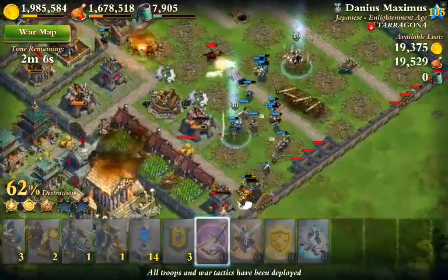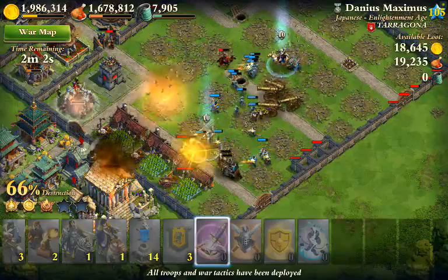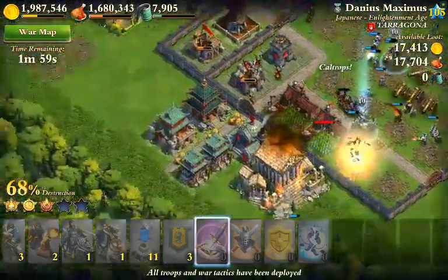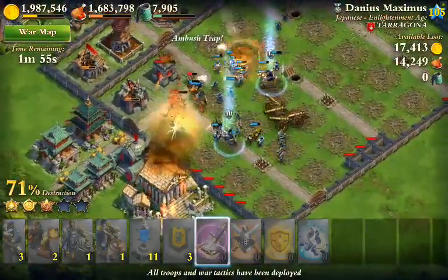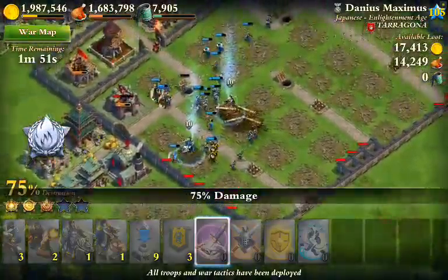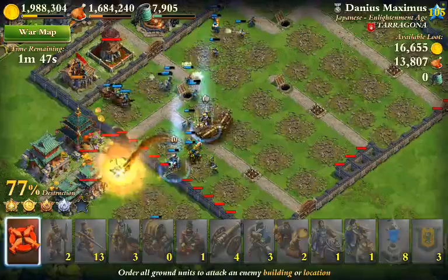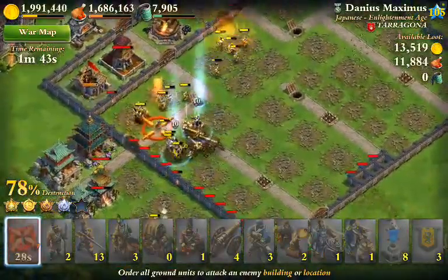I'll use my Betrayal on some of those incoming troops — that might be useful. There goes the Acropolis, so that's helpful. Everything seems to be going reasonably well; let's get everybody together.